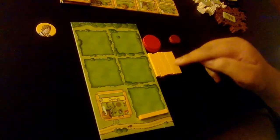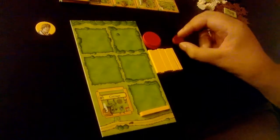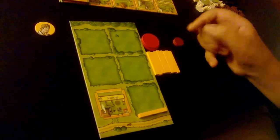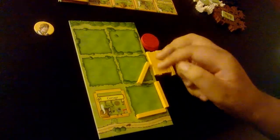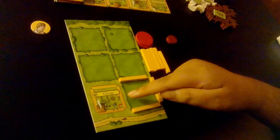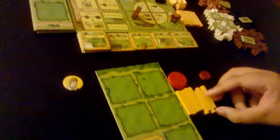You can see I currently have eight borders available. Even if I had nine wood, I couldn't build nine fences because I don't have enough borders. So you're limited by both how many wood you have and how many borders you have. You'd use this to construct an enclosure for your animals. Your cottage counts as a wall on one side, so you don't have to build another wall there.